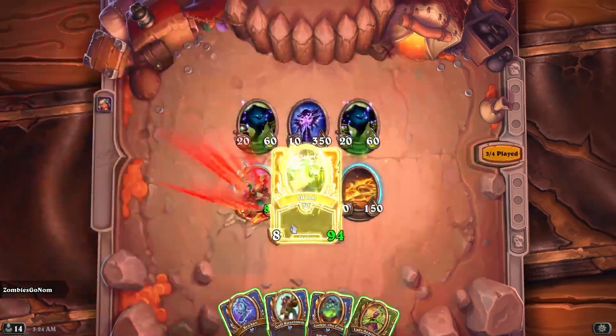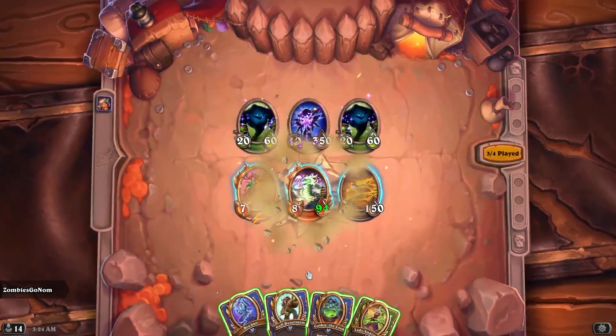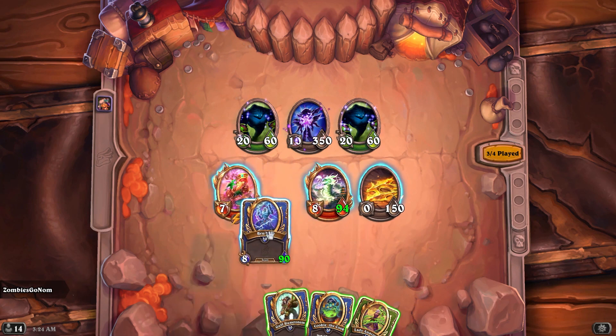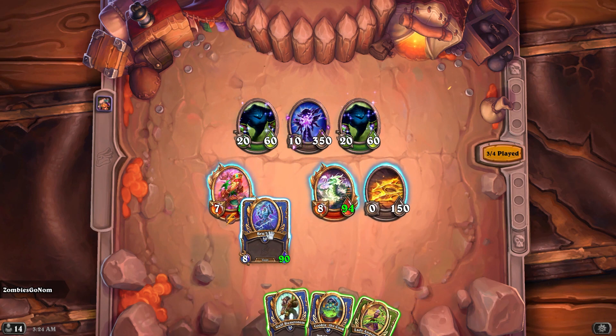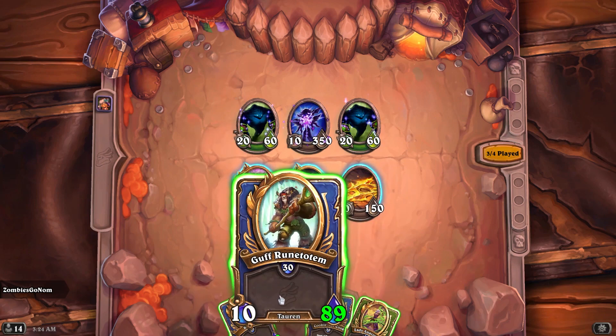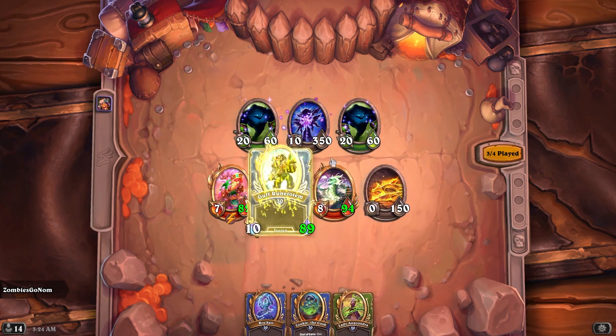I think we're just going to go Yulon, Malkirion — kind of like Brucon — just to get even more scaling going. Cookie or Guff might not be bad either. I think I'll go Guff.